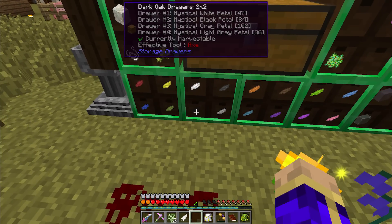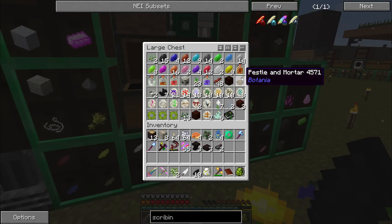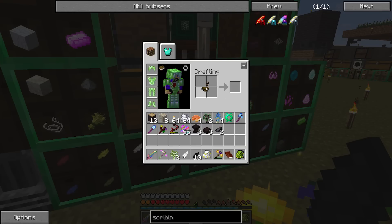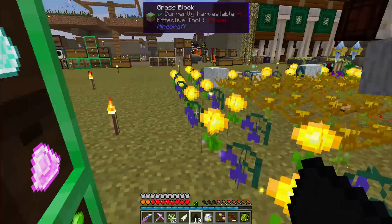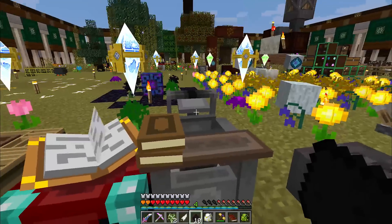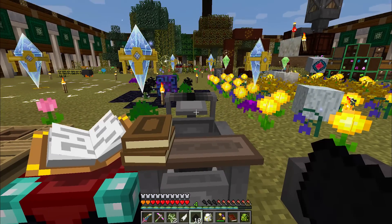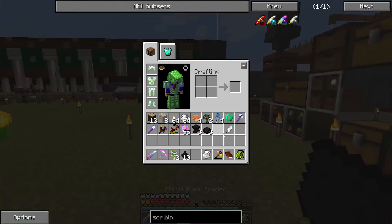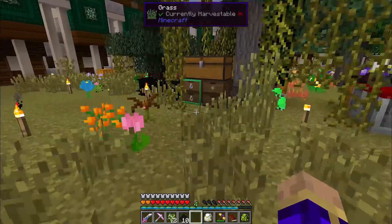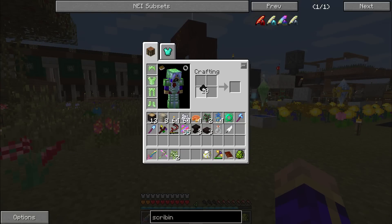Grab some black petals, I'll just take ten, and my pestle and mortar. Turn that into black floral powder. Now, can it be applied to the printing press? No, it really only wants ink sacks. Okay — you have your ink sacks and you'll be happy. I'm going to grab a bottle from the witchery area and put these together to create our scribing tools.